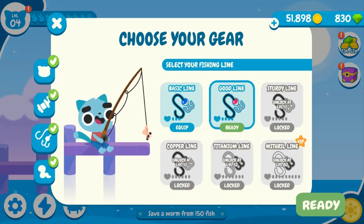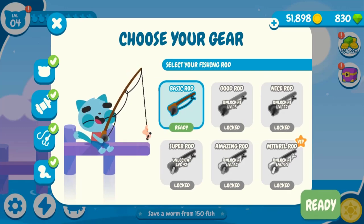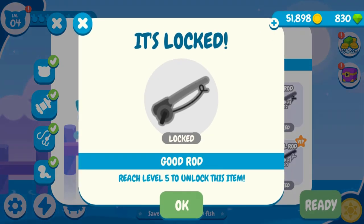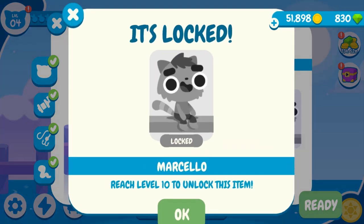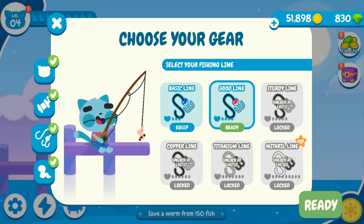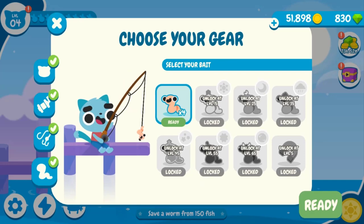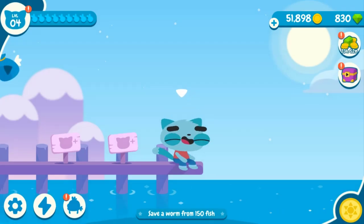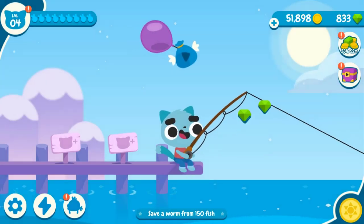We need to reach Level 5 to unlock so many new characters, new items, new fishing lines, new wall, and new bait. So let's get to Level 5 — let's get ready and start fishing right now!